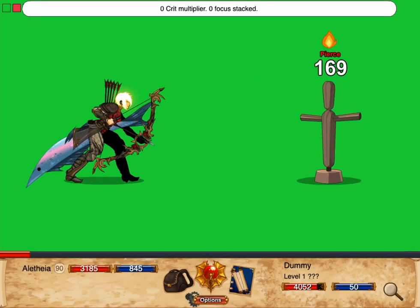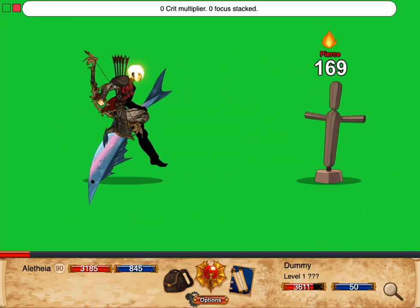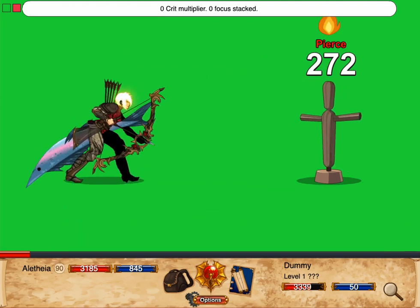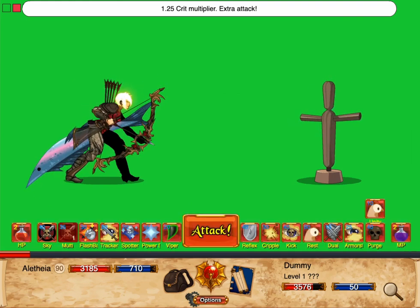Building stacks of focus has two benefits. First, each stack of focus increases your critical hit multiplier by 0.25. At 0 stacks, Ranger has a 1.75 crit multiplier like most classes, and critical hits do 1.7 times what a non-critical hit does. At 5 stacks, Ranger has a crit multiplier of 3, meaning critical hits do a whopping 3 times as much damage as non-crits.